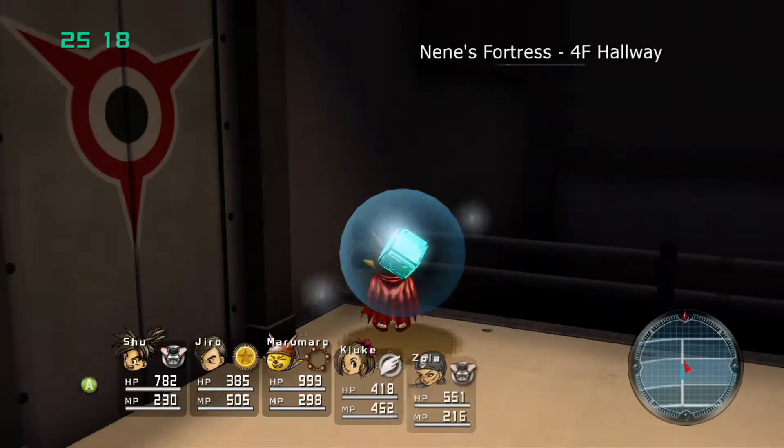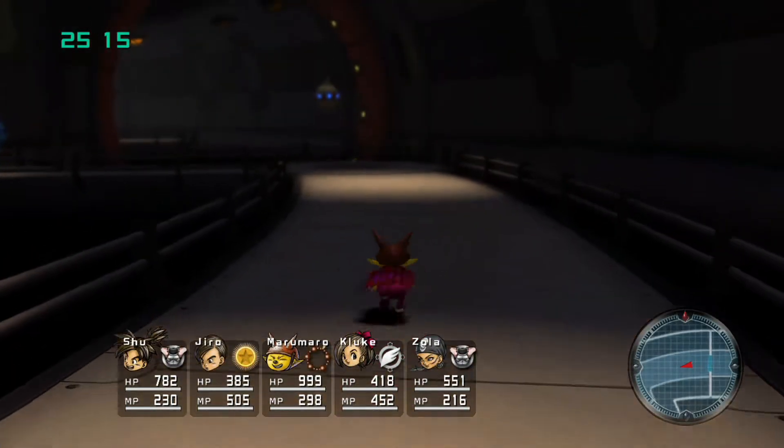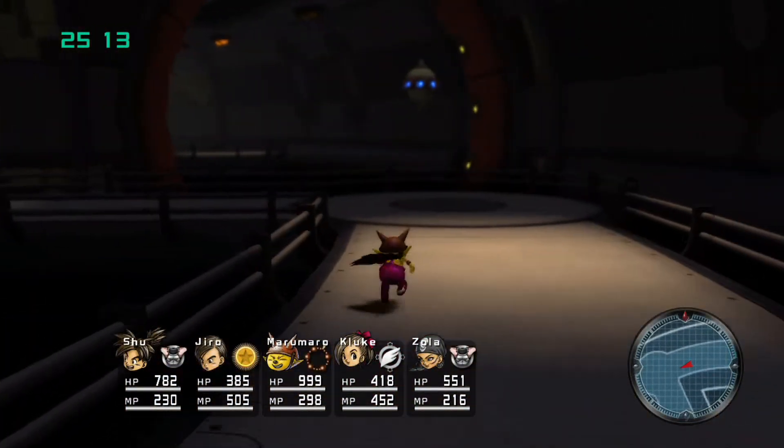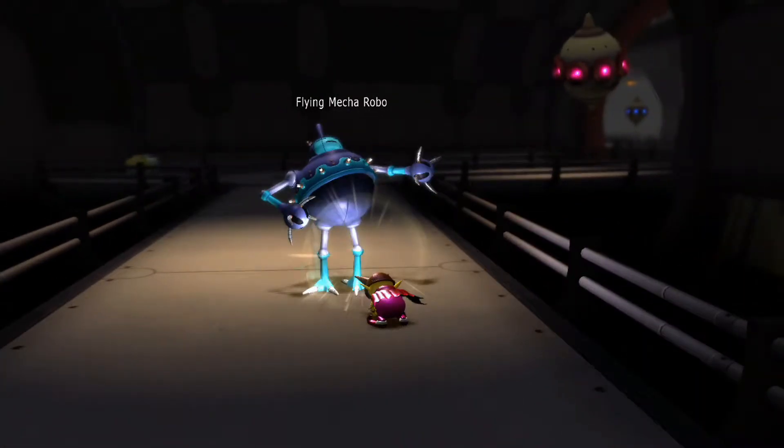Alright, so now we got to get to the fourth floor, and we've got plenty of time — 25 minutes. There's only one type of enemy here, or actually two, but one of the enemies is summoned by the other type.